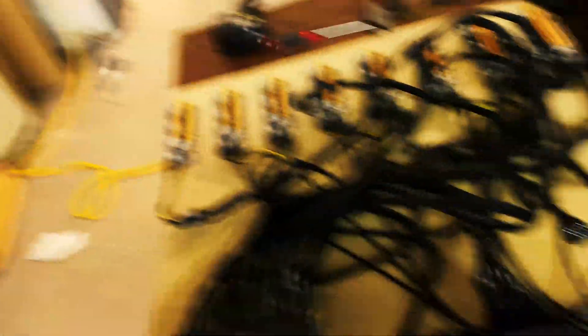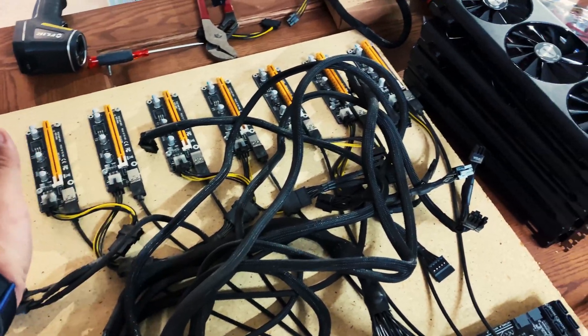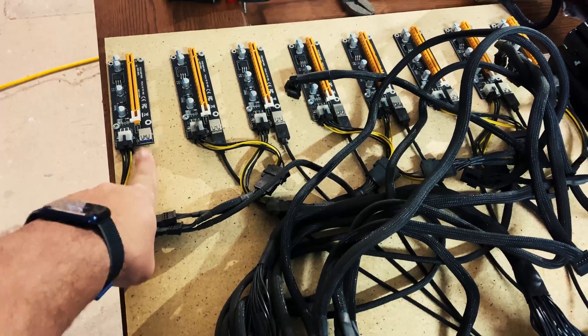As you can see with our nodes here, we have eight risers out here but we always run a seven-card rig and add one additional riser off to the side. That extra riser is purely for quick testing. If you're building a seven or eight card rig, it's nice to buy that 10-pack and keep those couple extra risers with the rig. It's all about timing and how fast you can get your rig back up - you don't have to go looking for risers, they're already there.